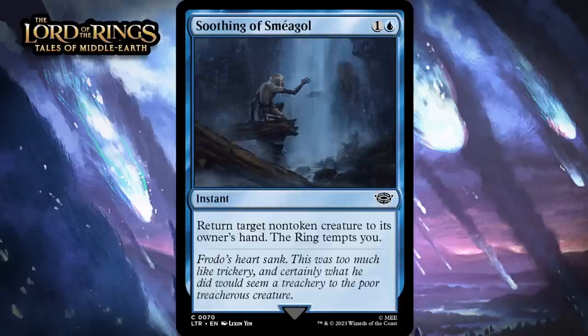Next up, it's Soothing of Smeagol, which for one generic and a blue is a common instant. Return target non-token creature to its owner's hand, the ring tempts you. Two mana to bounce a non-token creature isn't an amazing deal these days — this is another instance where you're getting tempo and going down a card. But because this is an instant, sometimes you can use it in response to a trick and then you get tempo and take a card, which feels pretty good. This does allow you to impact the board, and getting tempted by the ring is never a bad thing. I'm giving this a C.